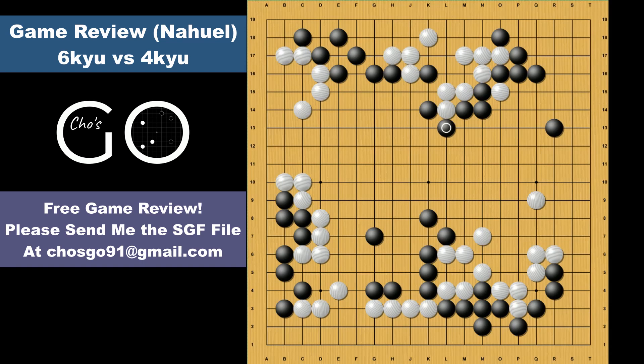And after white takes the stone, black can still get to the right side. Here this cut doesn't work for white because black can connect here, which is sente. Then black can extend. So after the mysterious mistake, the game has become very complicated. But in the end, black wins by a large margin on points. So I'm going to stop here for this game.